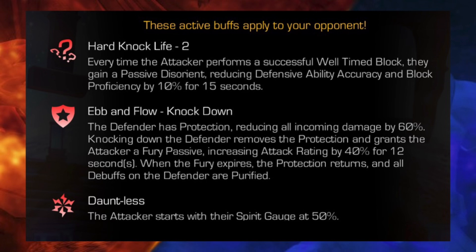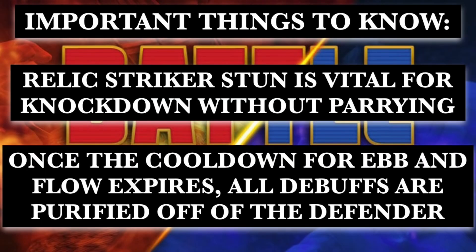First up, Hard Knock Life: whenever you parry you get a disorient on you, and disorient is just not a fun time. Then there's Evan Flow Knockdown: the opponent starts with a protection passive, and whenever you knock them down it goes off cooldown. Importantly, at the start of the fight and whenever the protection goes off cooldown, the defender purifies all debuffs off themselves — keep that in mind. Also Dauntless: the spirit gauge for your relic starts at about half filled, which is very important because relic strikers have stun passives.